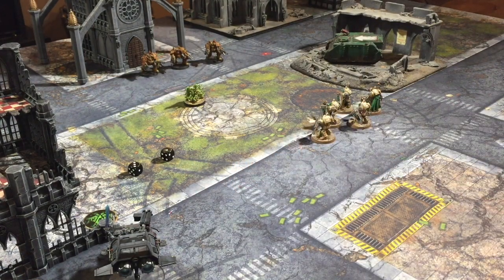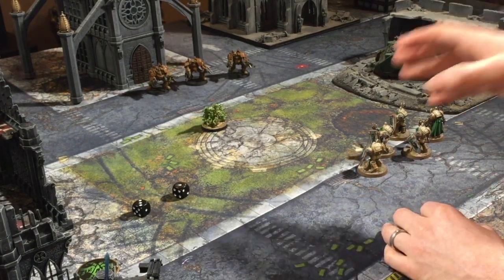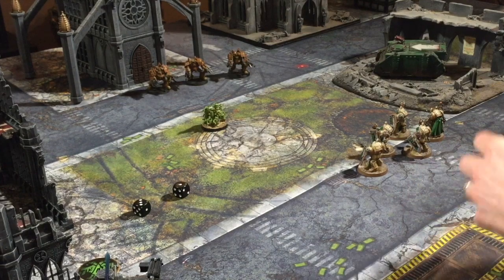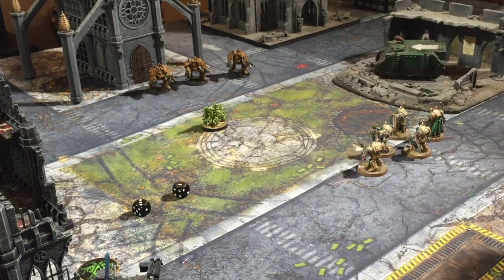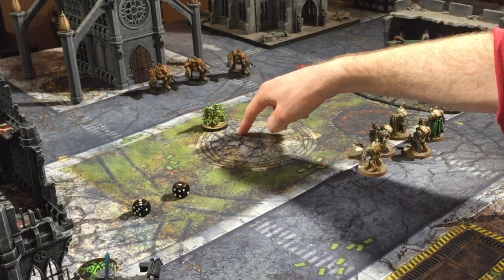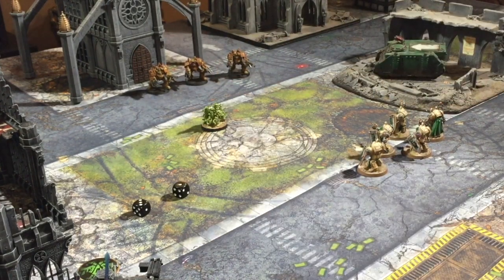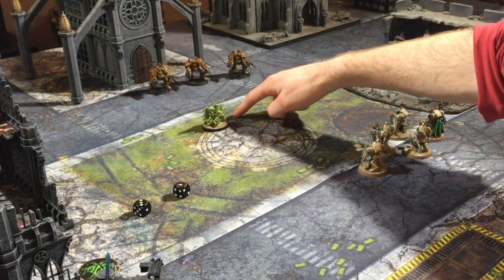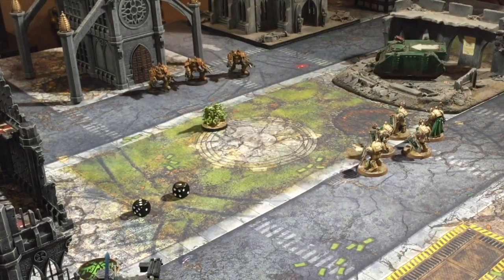Obviously it depends on where your opponent placed his models, which brings me to the next point. Don't ever allow your opponent to slingshot off your models into your key units. This Nurgling has been placed very poorly by the Chaos player — it's going to allow these Deathwing Knights to assault it, slingshot off, and potentially tie up the Obliterators. The key thing is if an opponent places a unit six inches or less behind a chaff unit, you can easily tie that one up in combat as well.